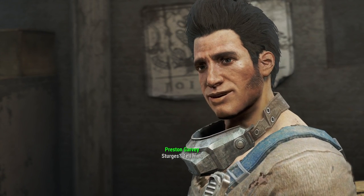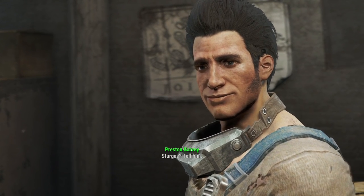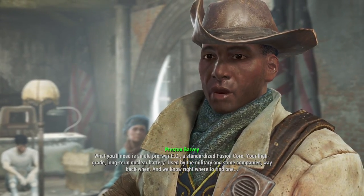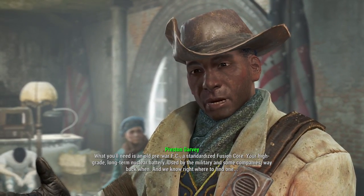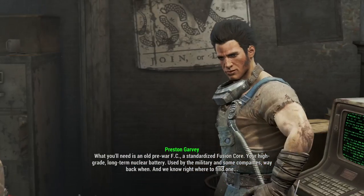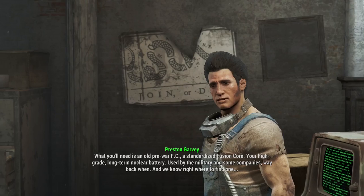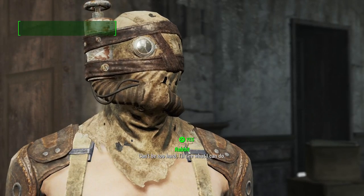Now we're talking! It's probably been dry for a hundred years but it can be powered up again. I need some power cores. What you'll need is an old pre-war fusion core - a standardized fusion core, your high-grade, long-term nuclear battery used by the military and some companies way back when. It's down in the basement, locked behind a security gate. Bypassing security ain't exactly my forte - can we level up?